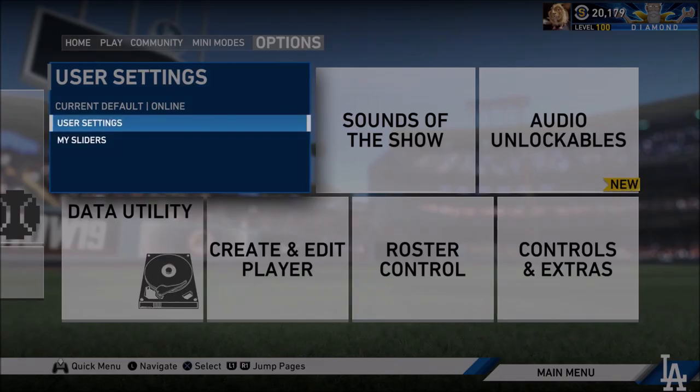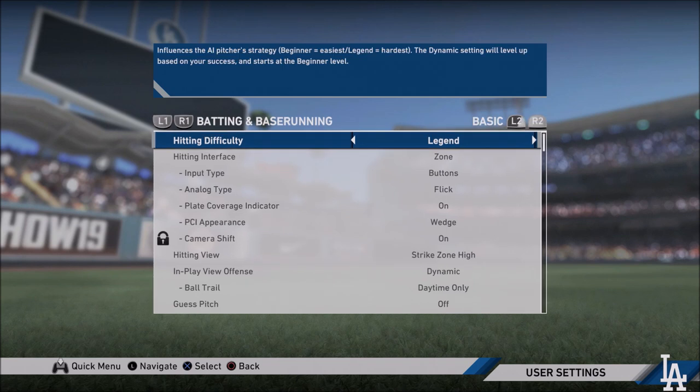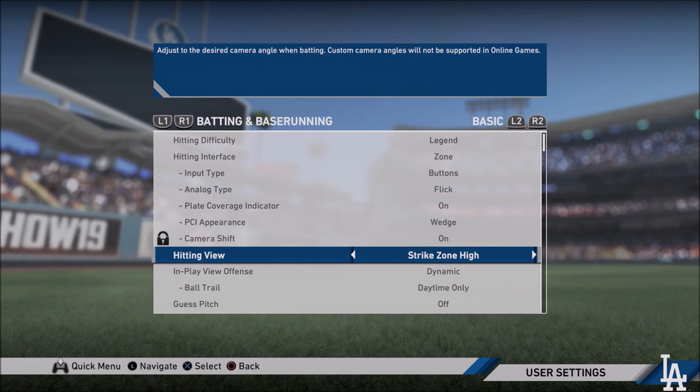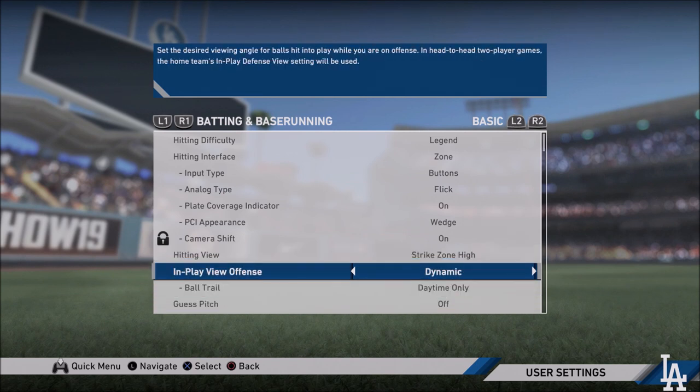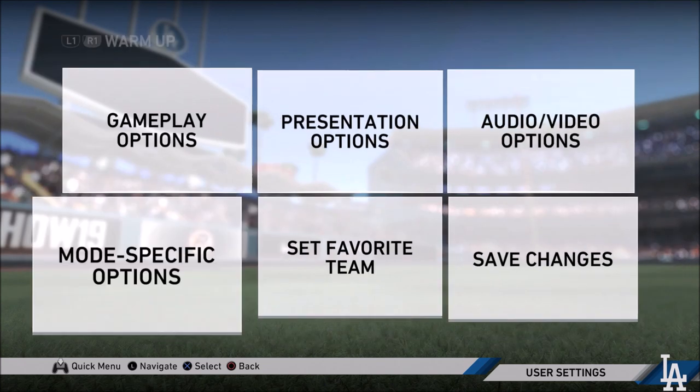First things first, you're going to go to options and you're going to see that in my user settings, I have a separate setting called warmup. Basically what this setting does is it sets my hitting difficulty at Legend with no custom sliders. Everything else is pretty much exactly what I use in every single online game mode, except for the in-play view offense — on online game modes I use high, but for this warmup I use dynamic, because if I hit a no-doubt home run, I like to see the celebration.